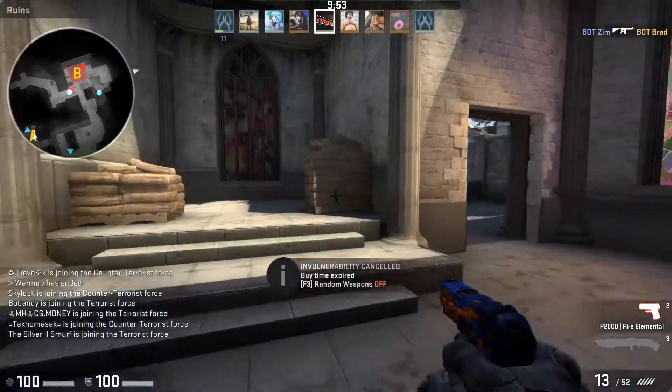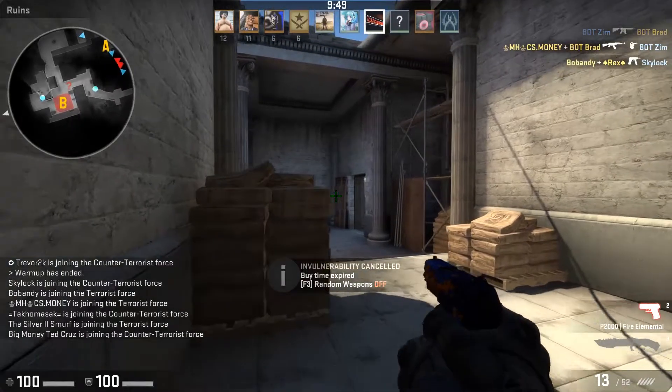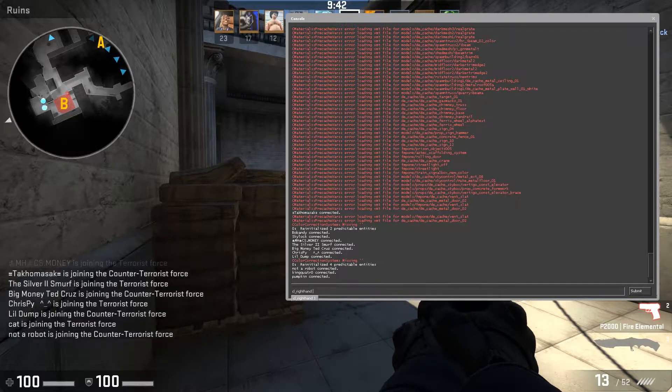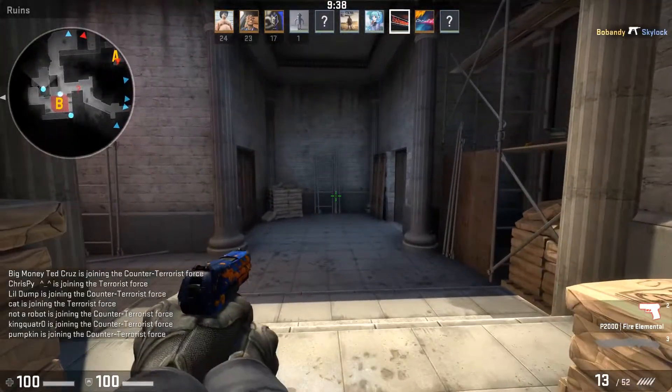Alright guys, in this tutorial I'm going to show you how to set it up so your gun will actually be left-handed. What you're going to do is go into your console and type in cl_righthand 0. And now as you can see, I am left-handed.